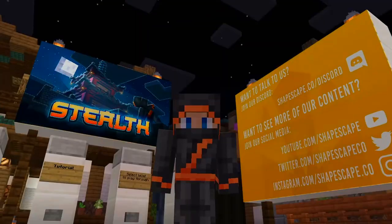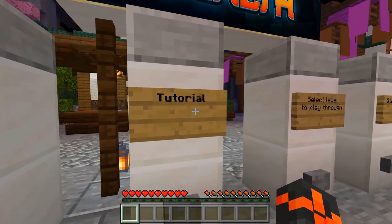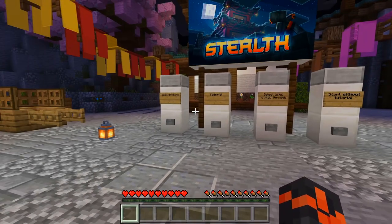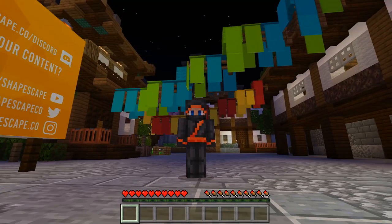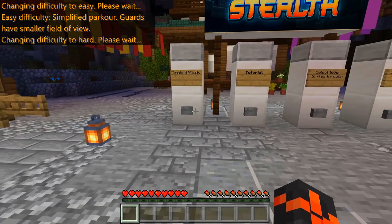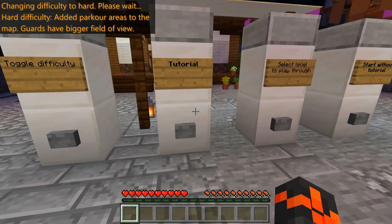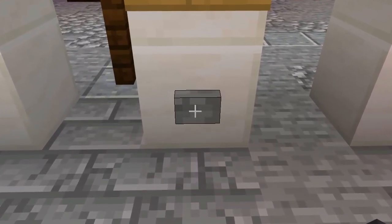There are a few buttons allowing us to toggle difficulty, a tutorial, a level selector, and we can also start without the tutorial. I think it's good to go with the tutorial. We can play on easy, but let's try hard because we want to train as a real ninja, so we have to choose the hardest one. Let's go into the tutorial - I'm really excited to see what's going to await us!